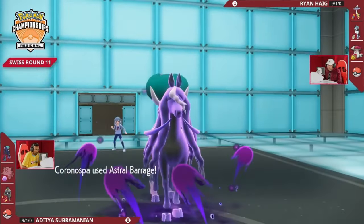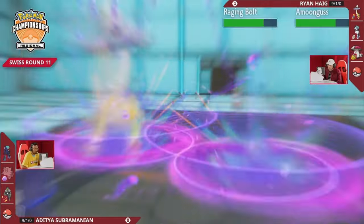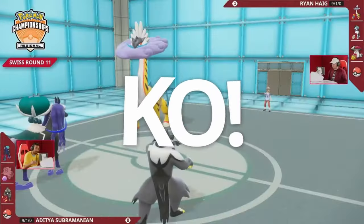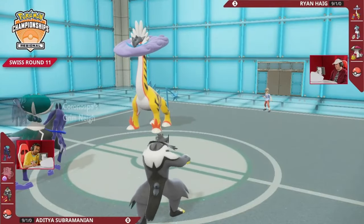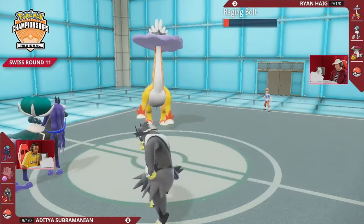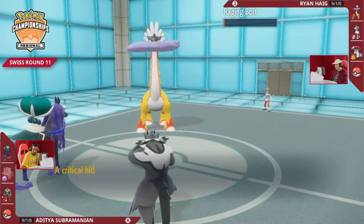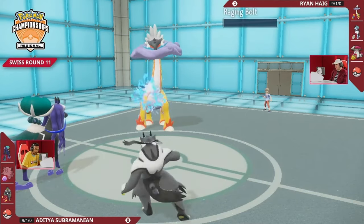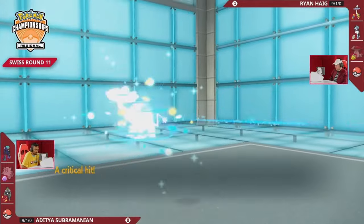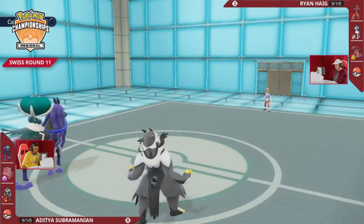Amoonguss is a nice switch-in because of that Rocky Helmet — if Urshifu targets that slot. But with the Calm Mind-boosted Calyrex Shadow Rider, it's going to get KO'd, and that's another grim-nay boost. It's going to be two-plus-two special attack Surging Strikes — critting every time, sure it's resisted, but Raging Bolt is at such low HP that Ryan has lost his Pokémon here. That's such a rough turn for Ryan — a massive amount of damage from Calyrex that completely turns the tides of the battle.